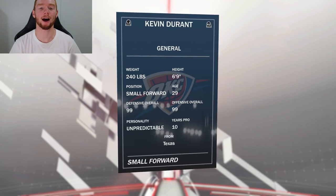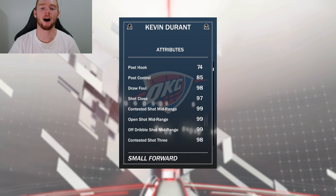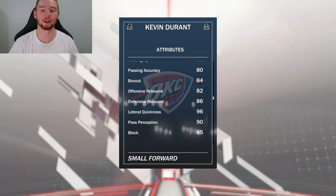First of all, the card design is super nice. He's 400 cap at the moment, 98 overall, 6'9", 99 on offense, 99 on defense. He has 98 driving layup, extremely good post scoring stats with 96 post fade, 98 draw foul, 99 across the board for mid-range scoring, 98 across the board for three-point scoring, 95 free throw, 97 ball control on a small forward. Really good passing and then really good rebounding.